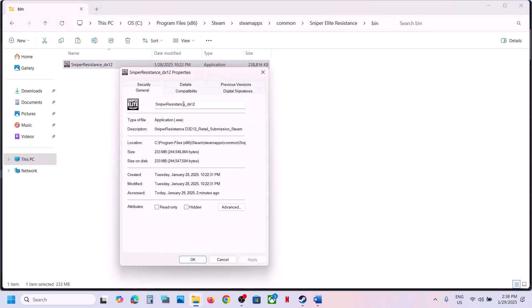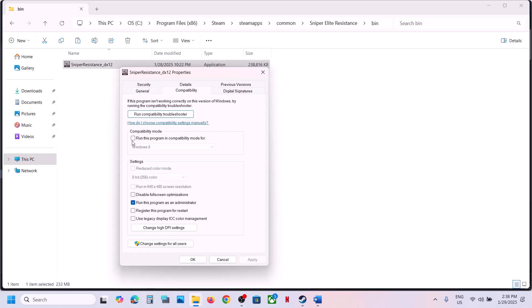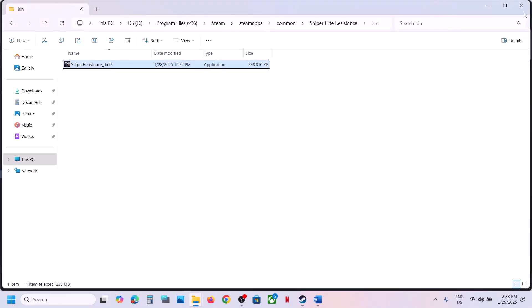Still not working? Go back to properties and try selecting Windows 8 compatibility mode, hit apply, click OK, and launch the game. If that doesn't work, try Windows 7. You can also put a check on 'Disable full screen optimization', hit apply, click OK, and launch. If none of these work, uncheck all the boxes, hit apply, click OK, and follow the next step.